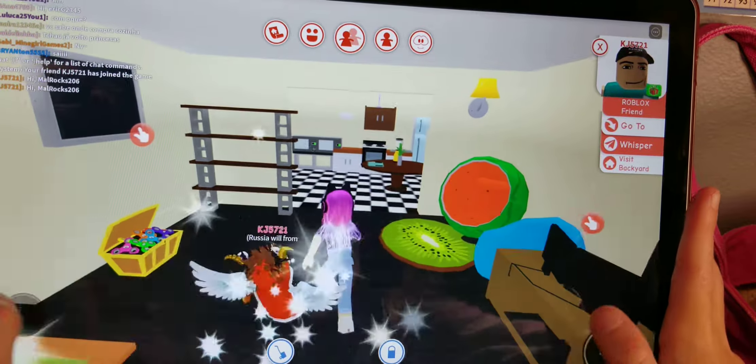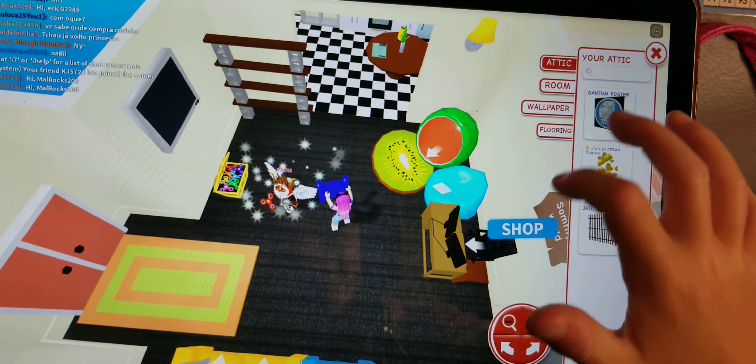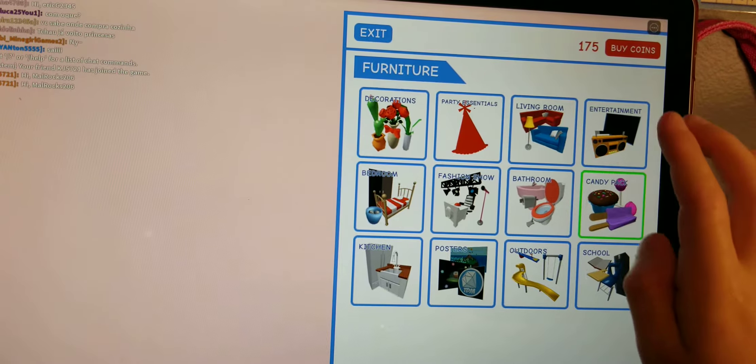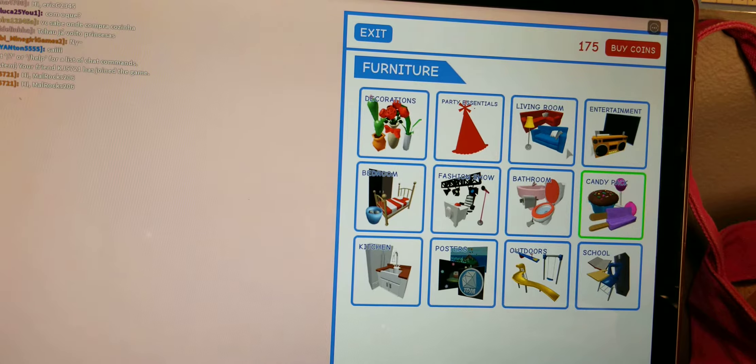So I'm going to add some stuff. How much money do I have here? I'm saving up for a trophy case. Mom, it's my birthday. I'm going to look for something. Entertainment.